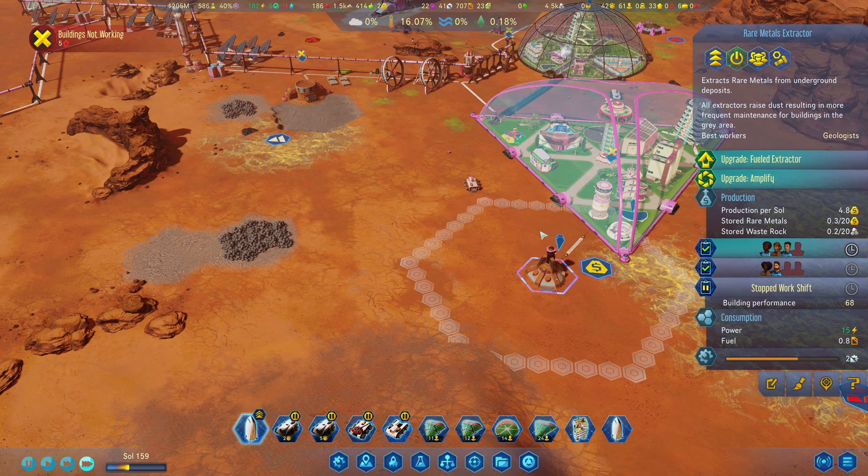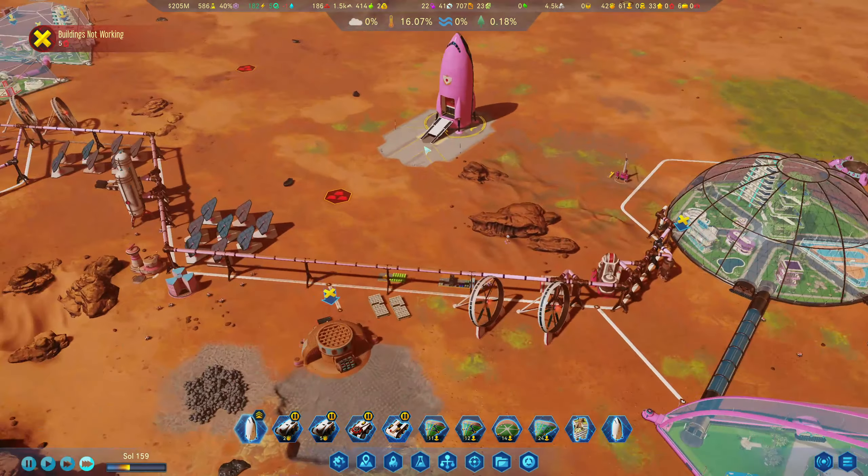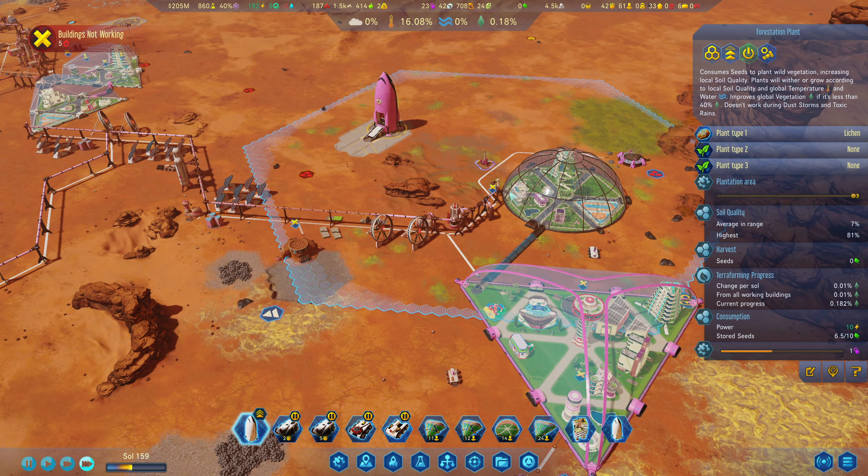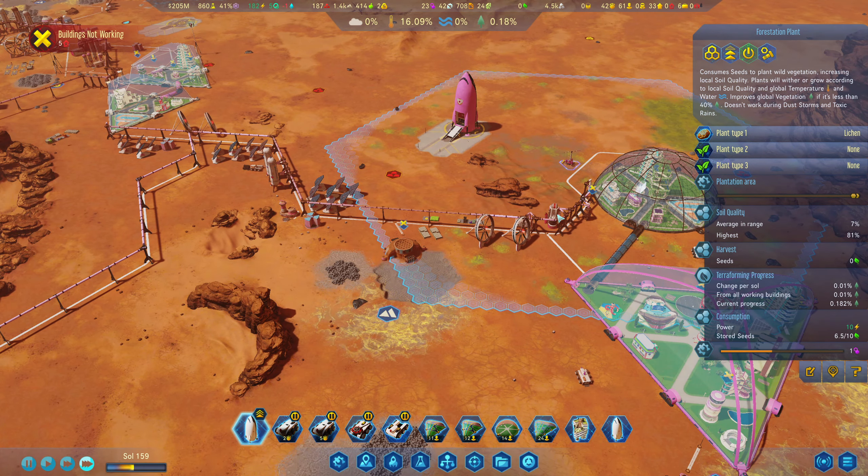We'll go with theologists so we'll start getting some of those in. The more money we can make the better. I want to buy in seeds and keep this going as much as possible — if I can get a few of these in I think that'll be awesome. Current progress is shocking though.